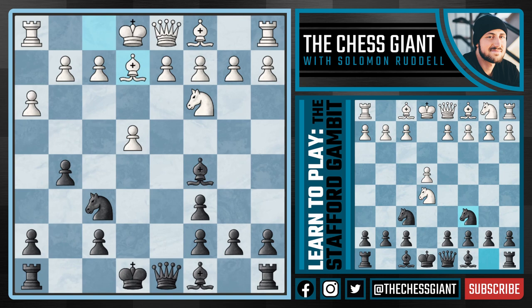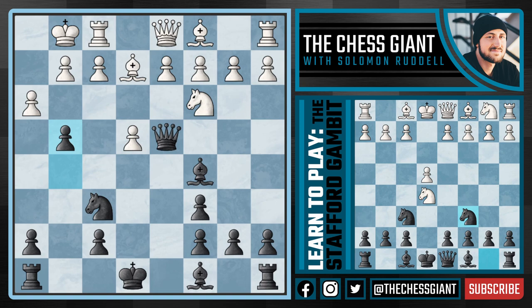Now in this position, one of the moves White could definitely play is Bishop E2, simply trying to get their King to safety as soon as possible. And against this, we're now going to play Queen D4, attacking with both our Bishop and our Queen that pawn, threatening a mate in one. And now against Castling Kingside, we're going to play G4.